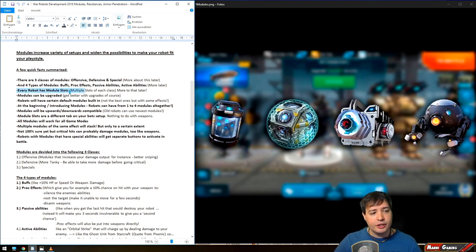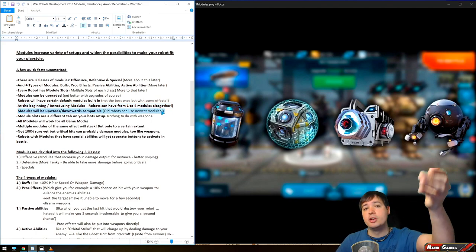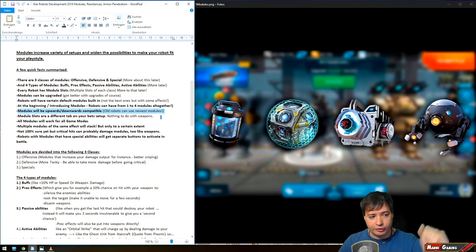Every robot has multiple module slots — not just one. You will be able to fit multiple modules on top of each other. Modules can be upgraded, and they get better when you upgrade them — longer duration on certain abilities or a higher percentage effect bonus. Robots will have certain default modules built in, not the best ones maybe but still giving you effects, just like default weapons when you buy a robot. At launch, robots can have one to four additional modules, and modules will be upwards and downwards compatible — you'll be able to use new modules with older robots and vice versa.